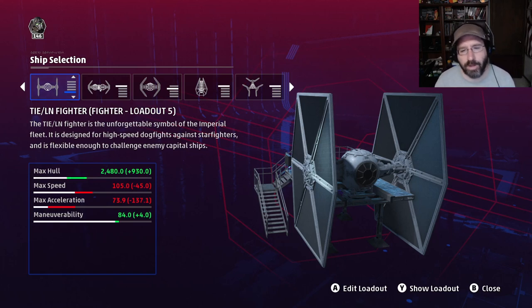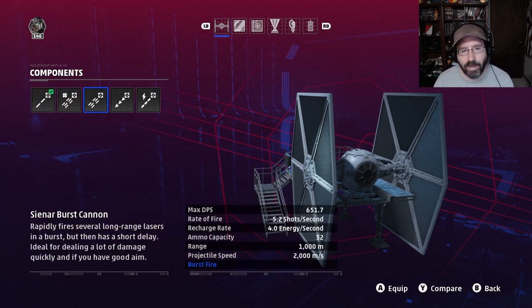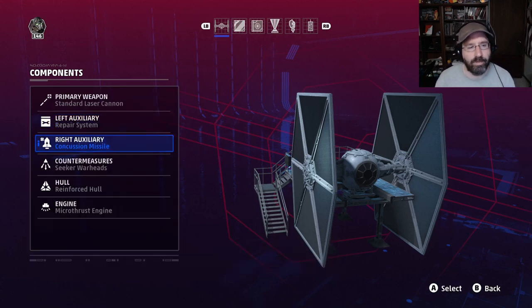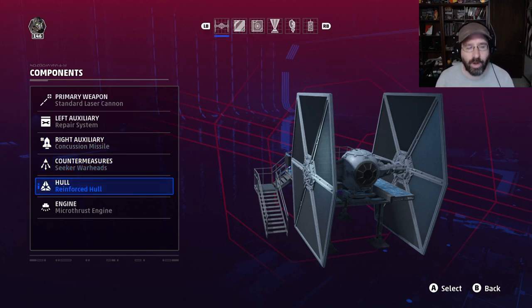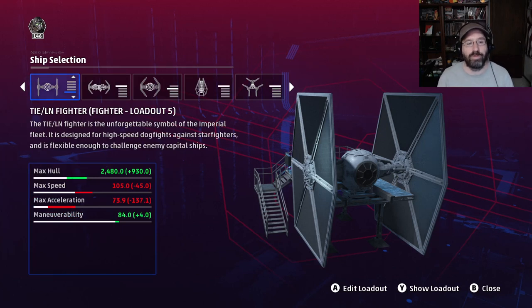Last up is a build I call 'The Rock.' This TIE Fighter is built with a lot of durability and will really surprise enemy players, especially A-Wing players. Good for rookie to moderate players. Primary: standard laser cannon or burst cannon. Left auxiliary: repair system to keep us alive. Right auxiliary: concussion missiles. Countermeasures: seeker warheads. For hull: reinforced hull adding 60% health. For engines: micro thrust engines. Stats: max hull almost 2,500, max speed reduced to 105, acceleration reduced to 74, maneuverability tweaked up slightly to 84.